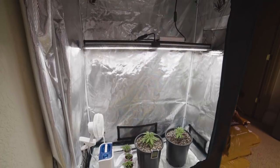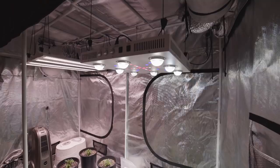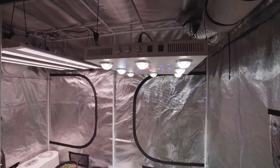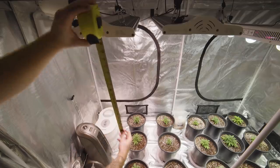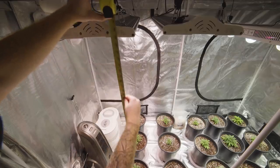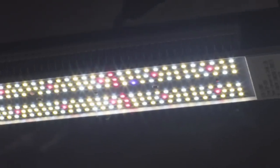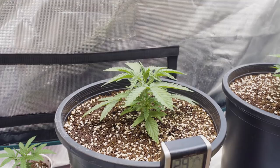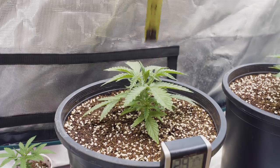The last side note I have in regards to lights is to make sure that you have yours hanging from the proper height. My Optic 8 has angular lenses which beam light directly down into a 4x4 footprint, and during veg it's suggested to be 4 feet above the canopy. My ES300s are recommended to hang between 3 to 4 feet as well. In my budget tent I'm running a Mars Hydro SP250 and they suggest vegging at 24 inches above the canopy. You can find more info about your lights and the suggested hanging heights by visiting the manufacturer's website.